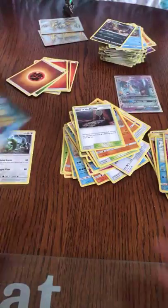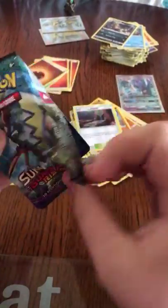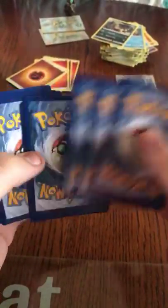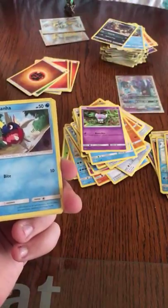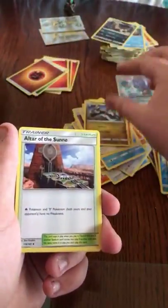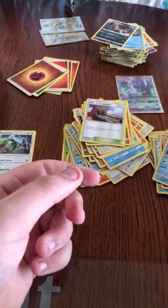Okay guys, we got four packs of Guardians Rising left — three after this one. Let's hope I can get some Tapu Lele. We got a Tentacool, Castform, Gothita, Gothita, Patrat, Carvanha, Gliscor, Hakamo-o, Ultra Recon Squad, Snorunt, and the Wailord Non-Hollow Rare.